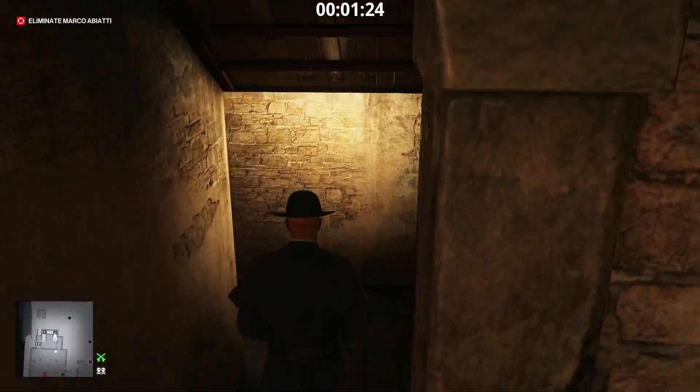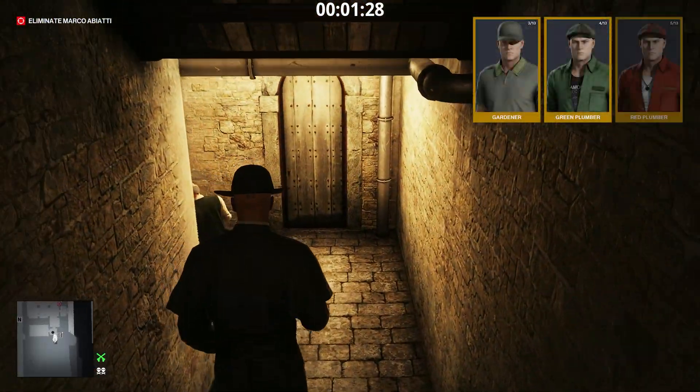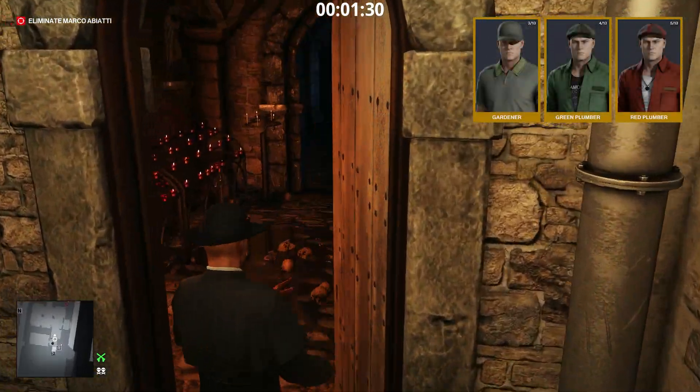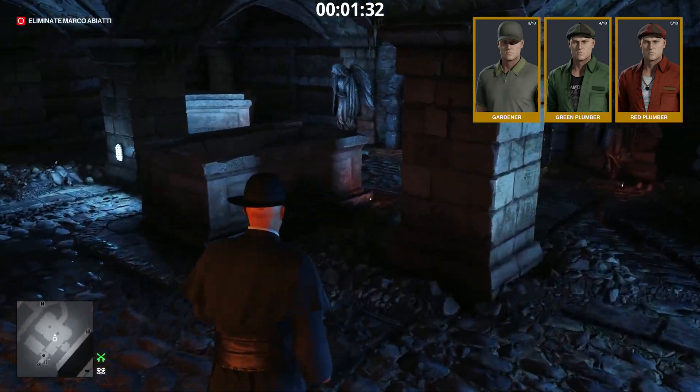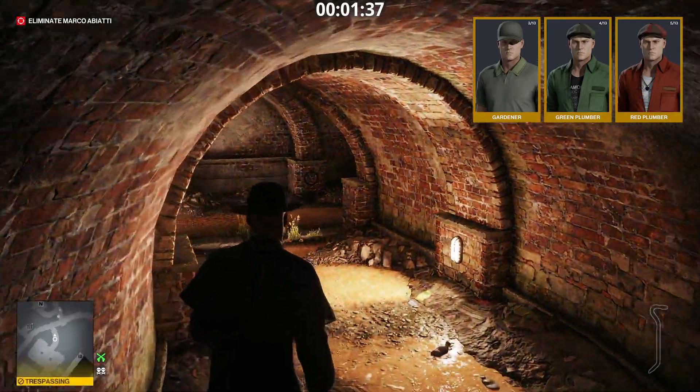Now we go to the sewers. There we'll find three disguises: the Gardener, the Green Plumber, and the Red Plumber. There's a crowbar here — take it. It's good for persuading NPCs to lie down.